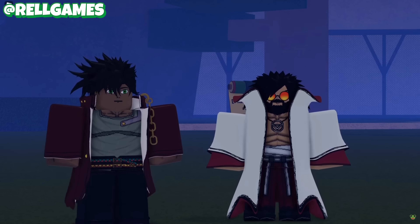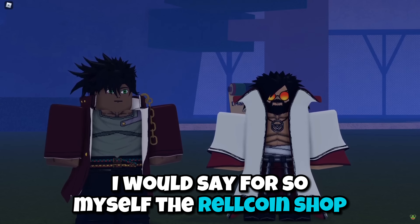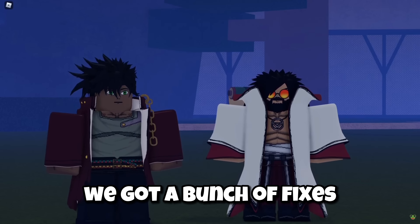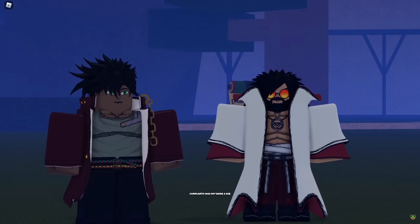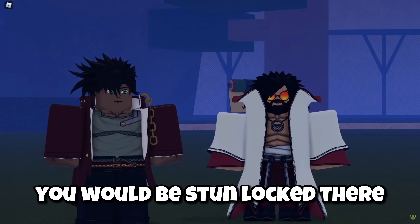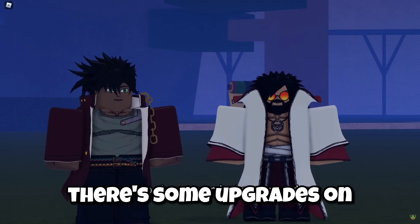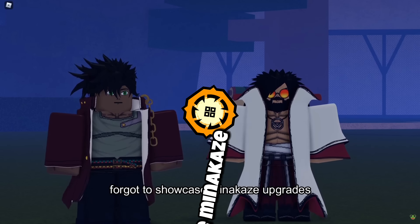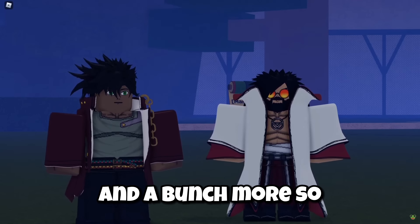We got the Sword of Tine, we got one of the biggest reworks in the game - the Relcoin Shop. We got a bunch of fixes. One of the biggest complaints was not being able to sub out of certain Taijutsu moves. You would be stunlocked and the 150k perfect block wouldn't work. Some upgrades on some of your favorite bloodlines, like Minikaze, and a bunch more.